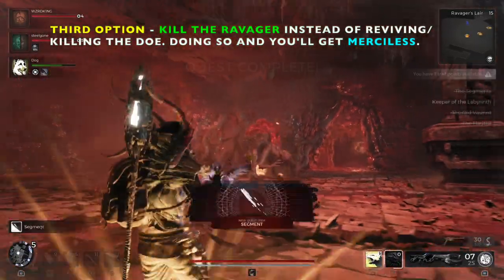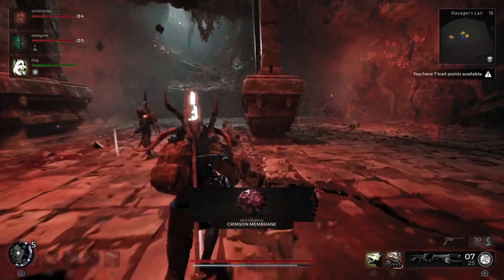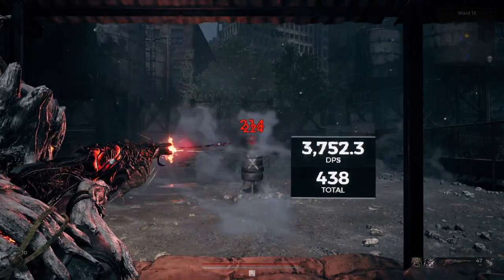The third option is straight up shooting the Ravager — if you just decide to kill him during the negotiation, you get this membrane that you craft into the Merciless, which is one of the top guns in the game. It fires a devastating blast that penetrates through all enemies in its path — that's the mod. Forward 25 critical bonus, three times additional stagger, bloodline damage increased by 50% for each enemy penetrated. It also applies bleeding when the reticle is fully compressed — really good.